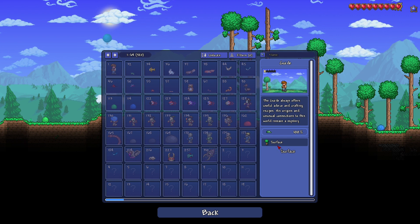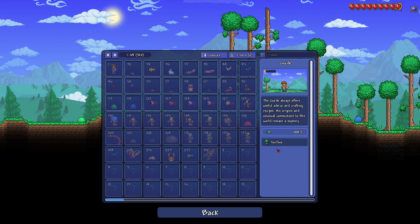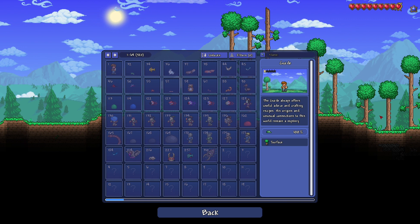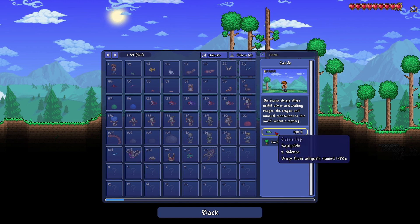Guide: the guide always offers useful advice and crafting recipes. His origins and unusual connections to this world remain a mystery. So yeah — we just spawned here and he's just here. Greencap drops from uniquely named NPCs.